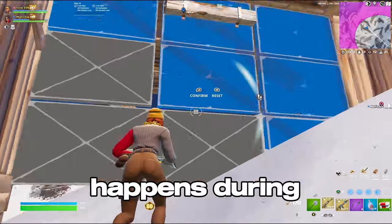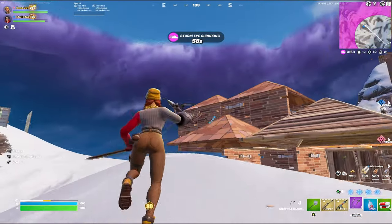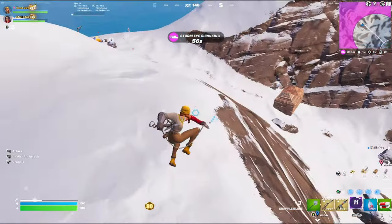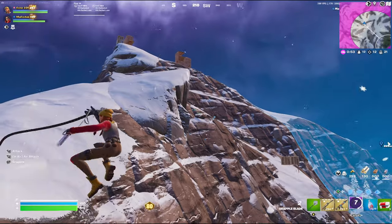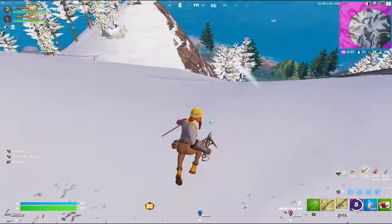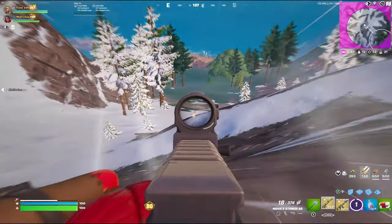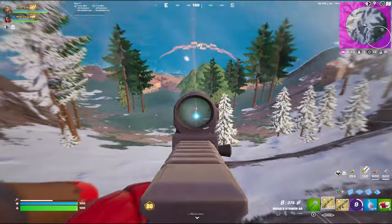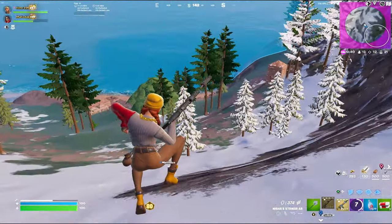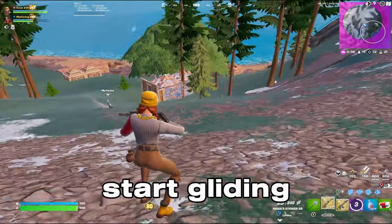The final event that happens during mid game is the loot island spawning in. This used to be very important for getting points as claiming it gave you 15 additional points, but Epic have removed that feature. The island is still a good last resort for getting storm surge, good weapons, and materials leading into endgame. It also provides rifts all around it, so positioning next to one of those would be beneficial for your rotation as you can instantly start gliding to the next zone.